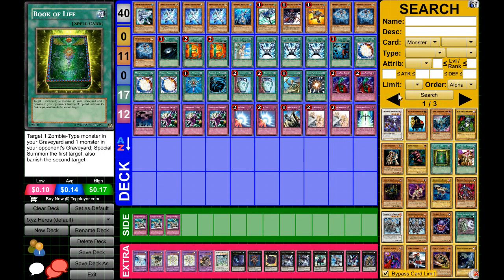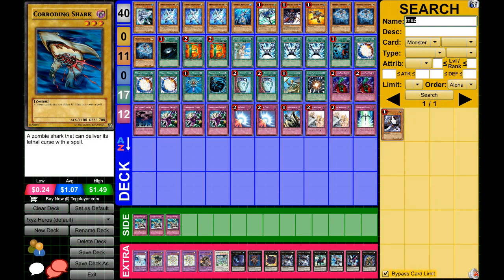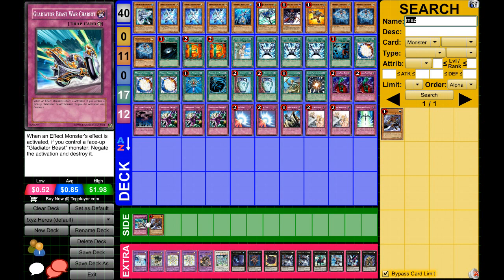There's also the Bypass Card Limit option, which allows you to play cards in unlimited quantities. For example, I can add three copies of a card that's at one on the ban list — that will allow me to play it in Traditional or Unlimited format, but not in the Advanced section where it's not legal. To add cards, you just drag and drop them. If you want to get rid of them, you can just drag them off the screen. Clearing the deck will make it so there's nothing in it.